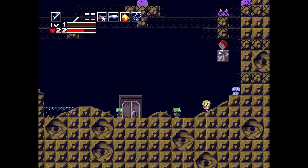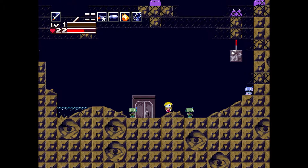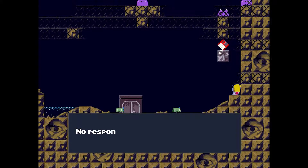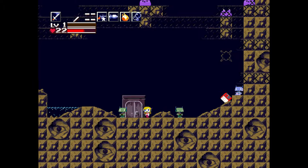Alright, welcome back to Cave Story Plus. In this recording session I'm going to be working on getting out of the labyrinth, I assume. Because Misery sent us down here and it's not very nice. There's a robot here with a broken leg, and a dead robot here. A save point up there. That's pretty much it.